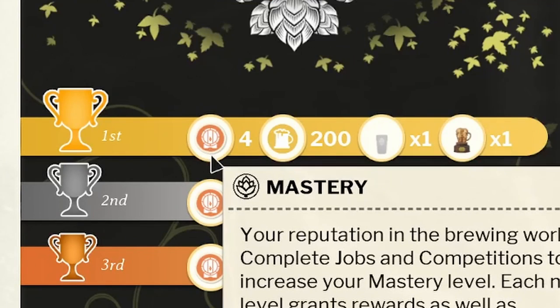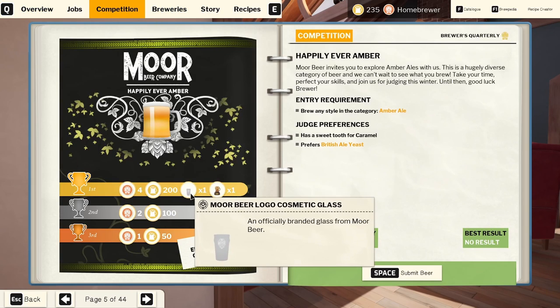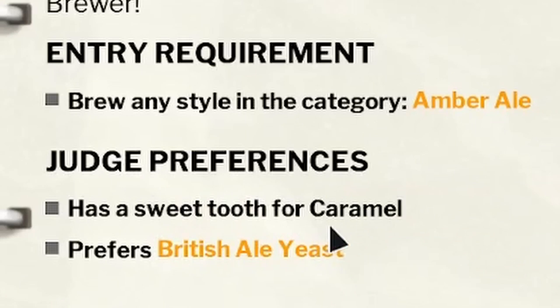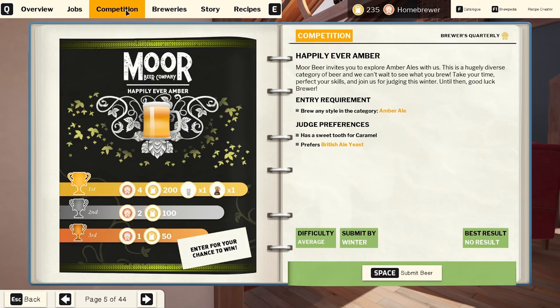This competition is something we should definitely be looking at going forward because we get four mastery points, which is a lot. Looking at our overview, we need four more to get to Connoisseur, and I'm not sure what's after Connoisseur or if that gets us to mastery level. Getting four points for first place would be great — assuming we can get first, since we've had some interesting results in the past. It does give us some preferences for the judges, so we can make sure to get those in our recipe to get a better chance at winning.